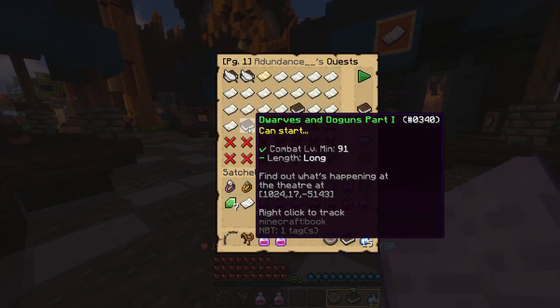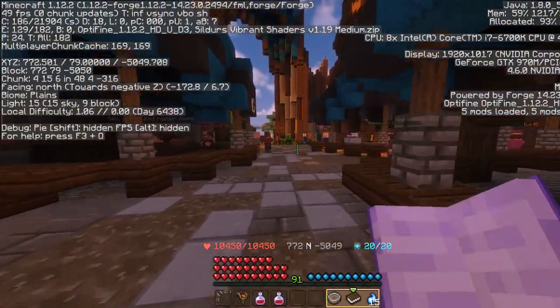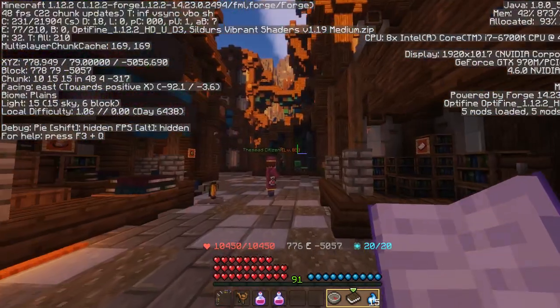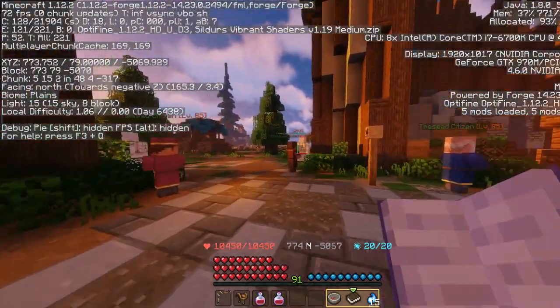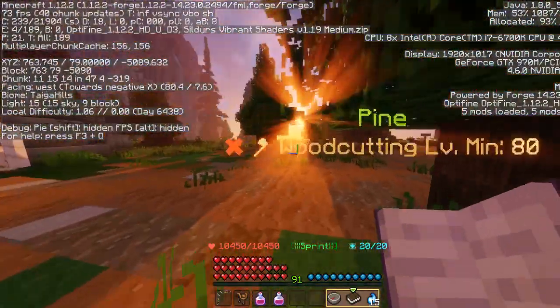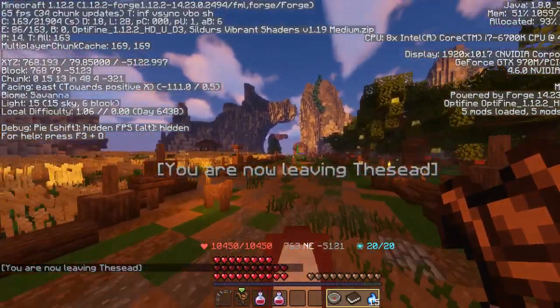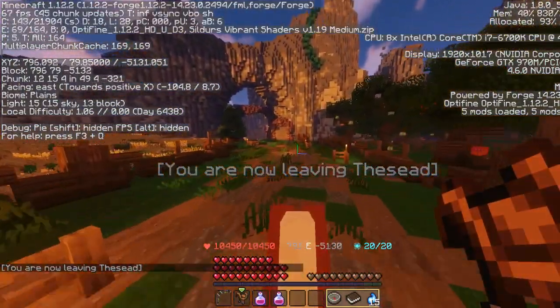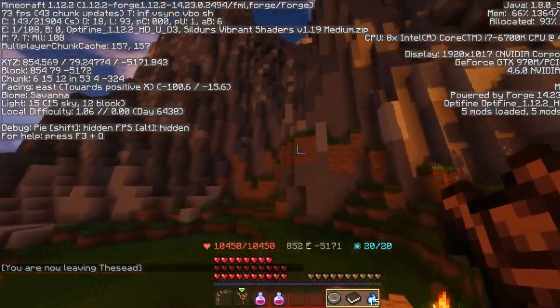It's been highly recommended in the comments and I'm very excited to start. We have to investigate the theater at coordinates 1024, negative 5, 143. Not that far away, which is good. Get on my horse and let's go. Pretty much got to go this way for a bit — about 200 or so blocks and then down a lot.